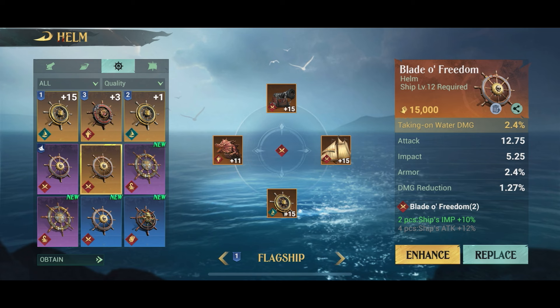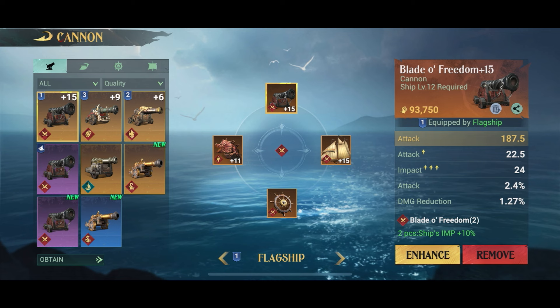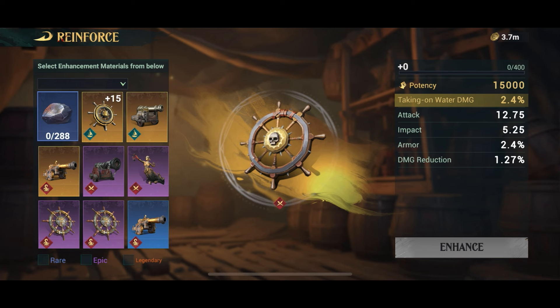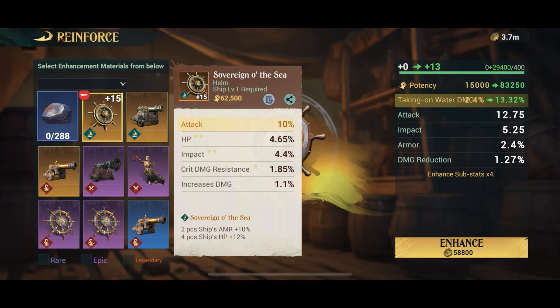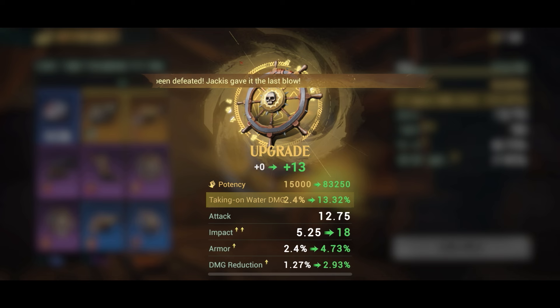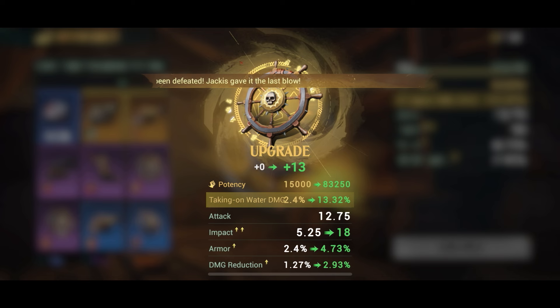I already have a level 15 item in that slot, but I want the Blade of Freedom for the set, so I remove the level 15 and put the level 1 Blade of Freedom in its place. What I did was swap the level 15 item for a level 1 set item. Now I need to enhance this new item — the easiest way is to use the old level 15 item I just removed. Clicking it will bring the new item up to level 13, so I only lose two levels in the process.